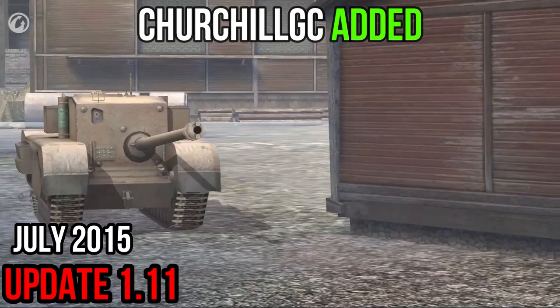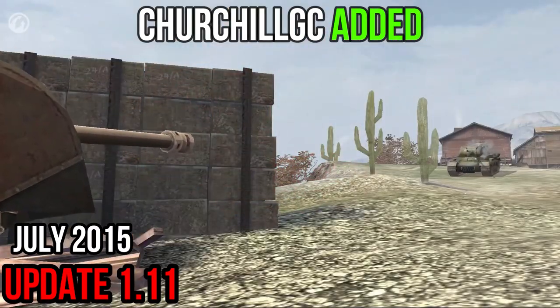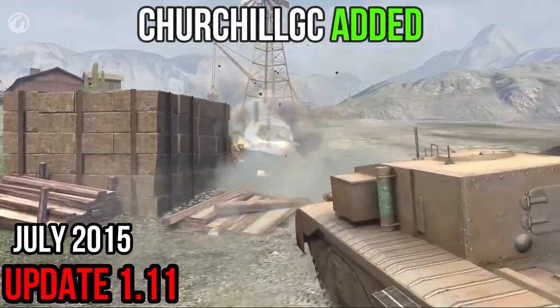The British Churchill Gun Carrier occupies Tier VI. Unlike the Jagdpanther II, this TD is huge, slow, and not very well-armored. However, its gun can cause serious trouble to any opponent.